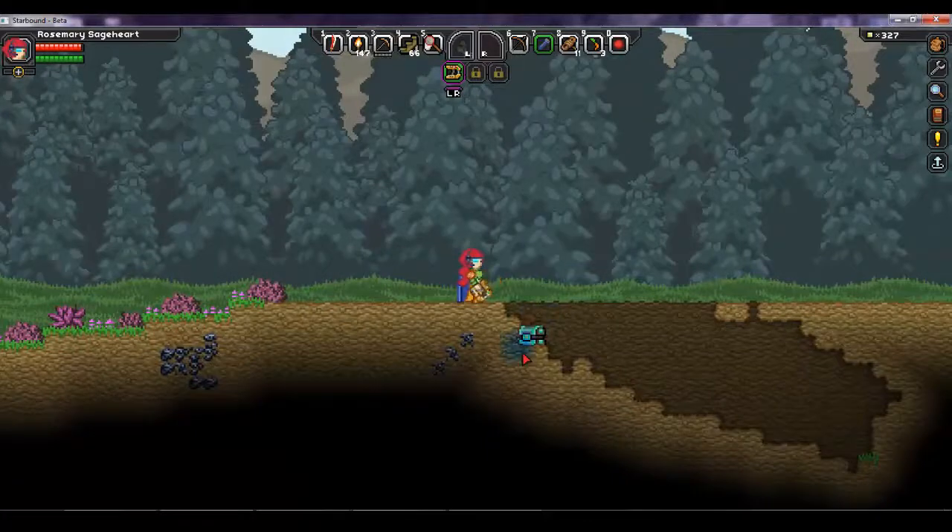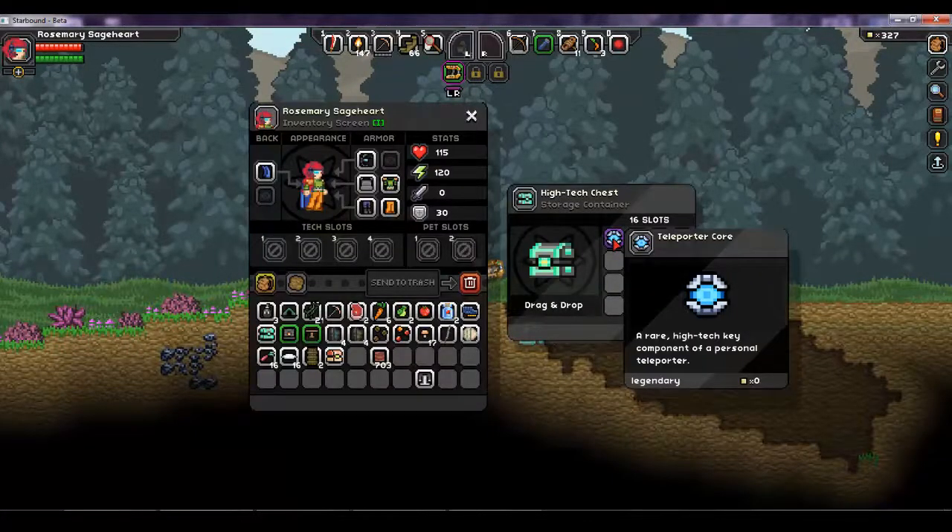for about a day to the right, passing a mushroom village, and you'll come across a high tech chest which has a teleporter core. You can take this back to the outpost and buy a teleporter for your personal use.